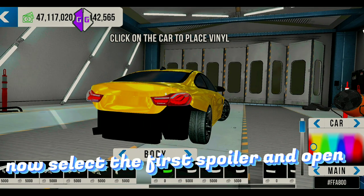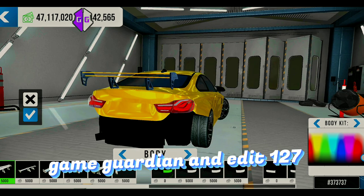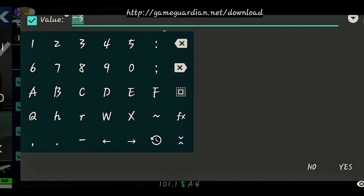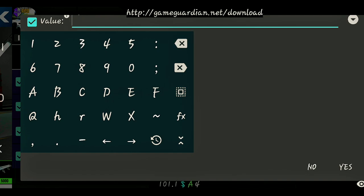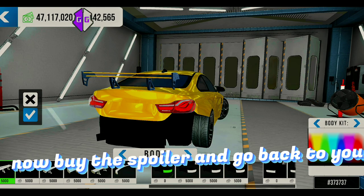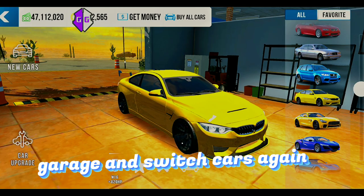Now select the first spoiler and open Game Guardian and edit to 127. Now buy the spoiler and go back to your garage and switch cars again.